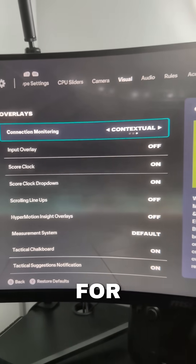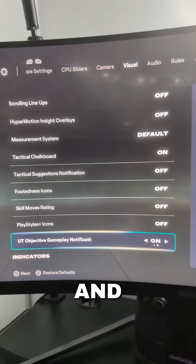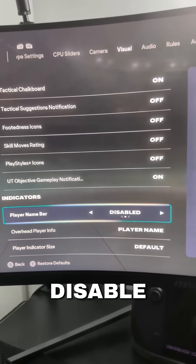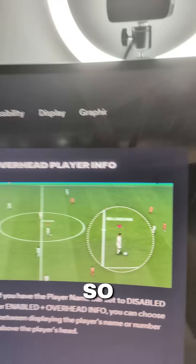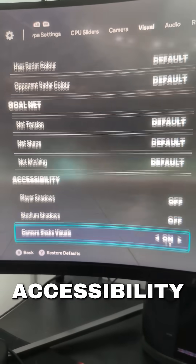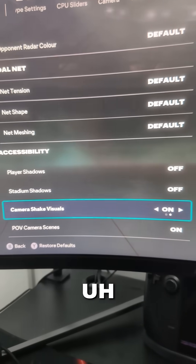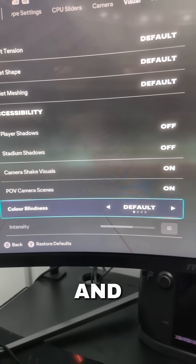For the visual settings, scroll all the way down and remove play style icons. Head to the indicators and disable the name bar — you don't need that. You do want the player name overhead size visible, as you can see on screen. Then scroll all the way down to the accessibility section.